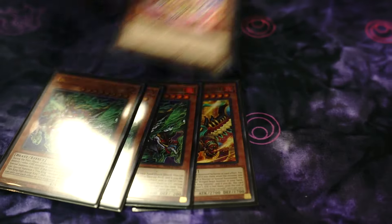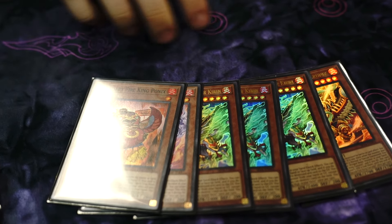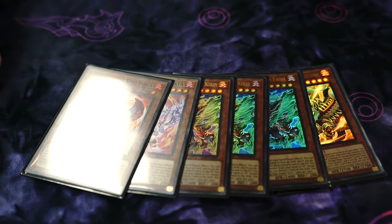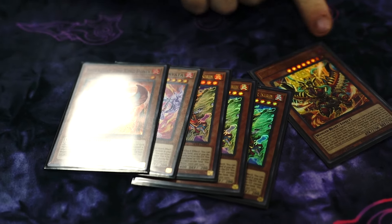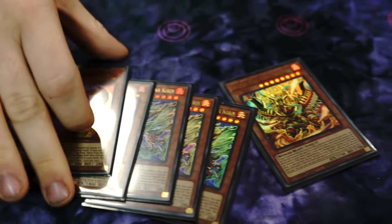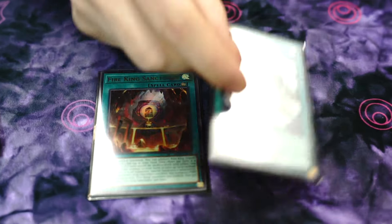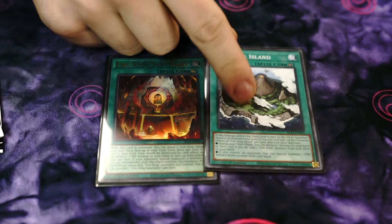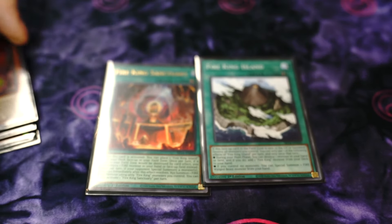You go to Fire King: one Garunix, three Karan Arvada, one Ponix. It's pretty normal. Some people play the extra Barong — it's okay. Sometimes you have no good target and end up pitching the Ponix, which is fine but not great. And then the one Sanctuary, one Island — search targets for Ponix to get through the whole engine. It searches Grunix, turns everything on, and generates a bunch of material.